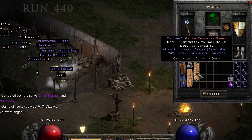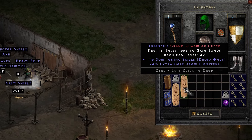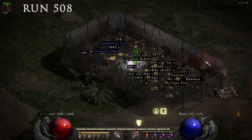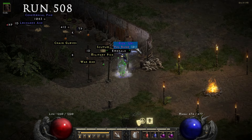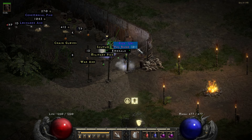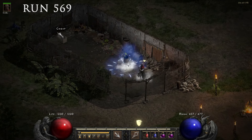At run 440 I found yet another grand charm — 1 to Summoning Skills for the Druid with 24% extra gold from monsters. With over 500 runs completed I got yet another rune, this time a Pul rune.